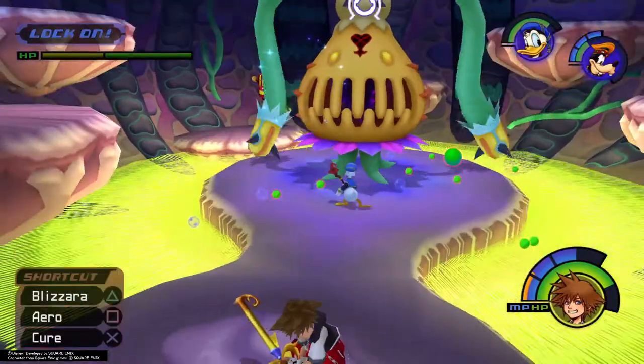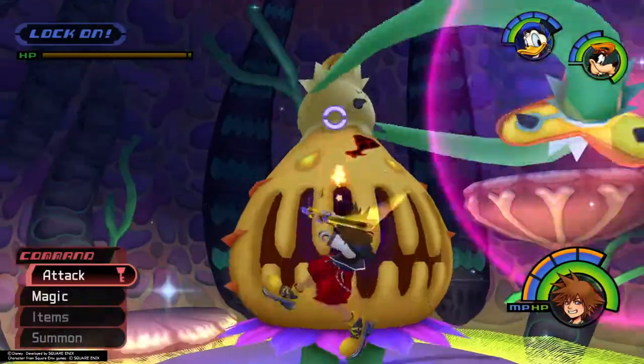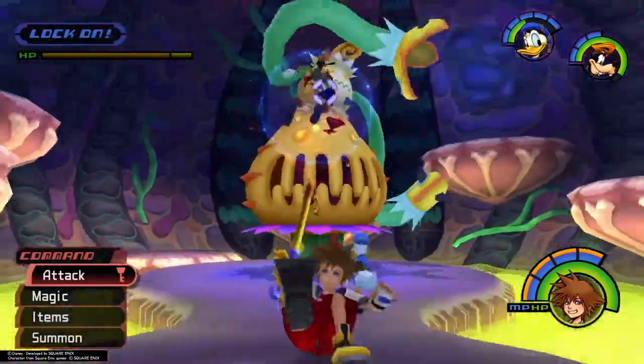Cast Aero magic to help mitigate damage, and if you have the MP to spare, try to keep your Aero magic up for the duration of the fight. The single and double tentacle swings are still common attacks that you'll need to parry with guard or avoid with dodge roll, but it now has two new attacks.